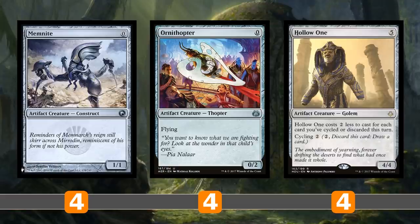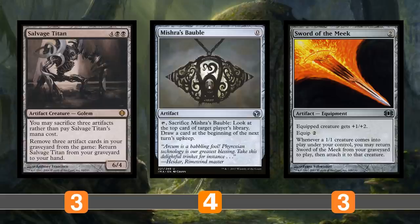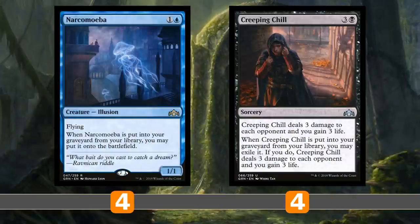For free spells to trigger Vengevine: Memnite and Ornithopter can be cast for free, and Hollow One is also free because Phantasmagorian makes you discard three cards — Hollow One costs two less for each card discarded this turn, so it ends up costing negative one mana. Hollow One is technically cheaper than Memnite and Ornithopter — it's just a free 4/4. Note that Memnite and Ornithopter are artifacts, which matters for Salvage Titan.